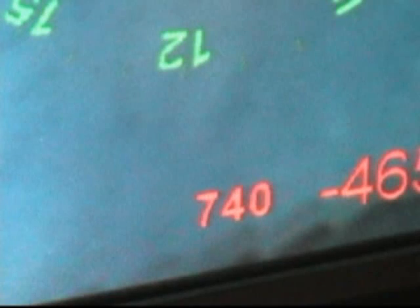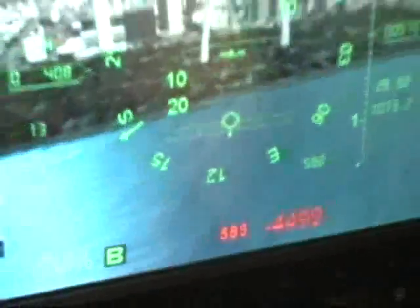The small red numbers at the bottom of the screen indicate your altitude above ground level.